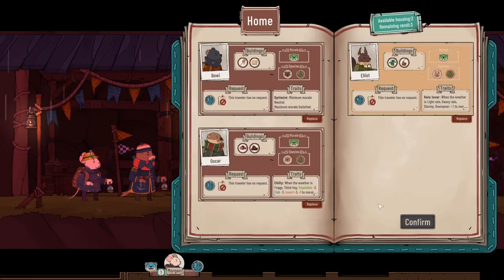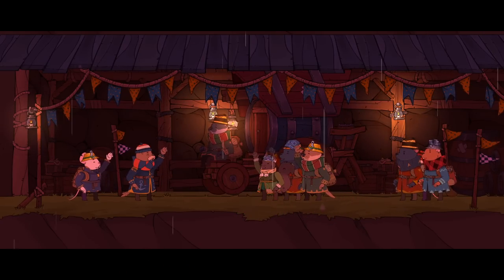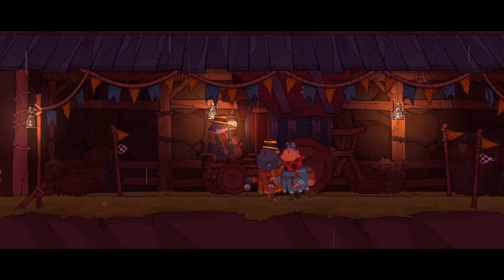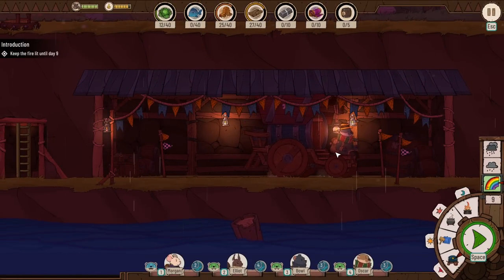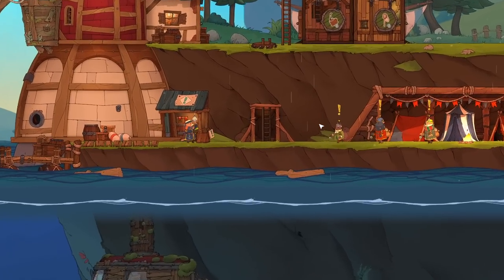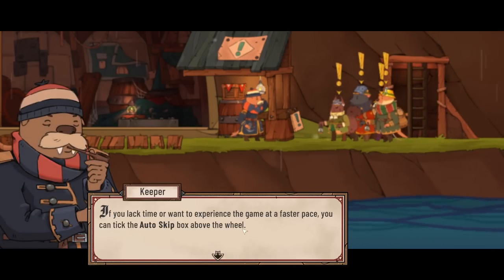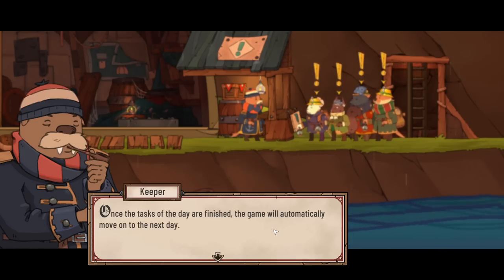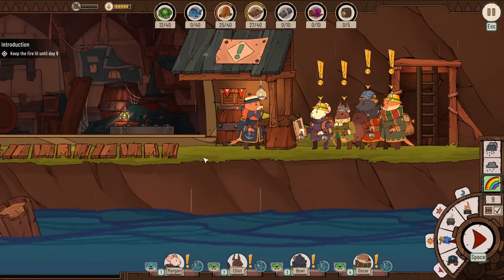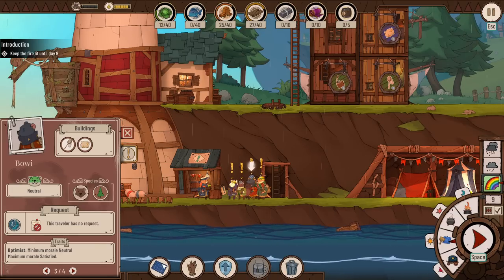Wait — weren't you one of the other ones? We've got Morgan. We'll just take all three that are there because we might be done. I love their little randomized hats. God, they're all heading out. Welcome, crew. If you lack time or want to experience the game at a faster pace, you can tick the auto-skip box above the wheel — once the tasks of the day are finished, the game will automatically move on to the next day. Keep the fire lit until day nine. We've done it! So now we kind of get the vibe.